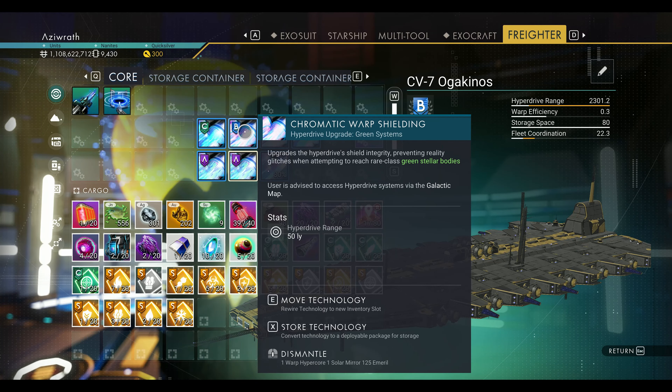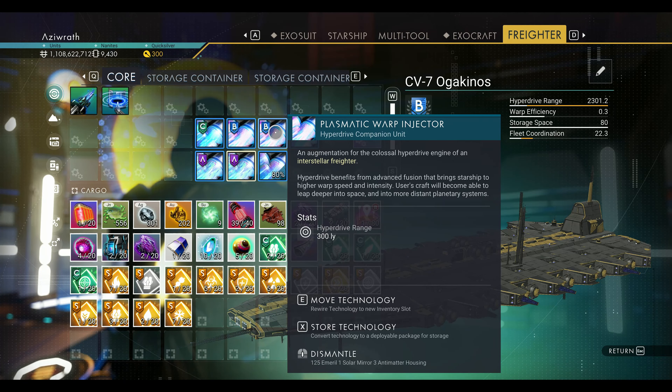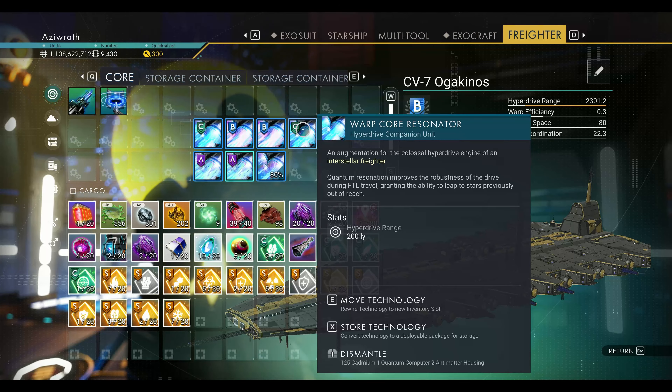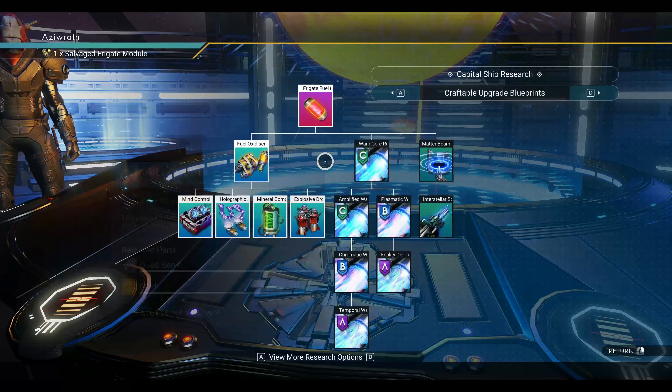You'll also need Amplified and Chromatic Warp Shielding for traveling to red and green systems, and the Plasmatic Warp Injector and Warp Core Resonator. Traveling without these upgrades will keep you from going to specific stellar bodies, so be sure to pick these up when you get the chance.